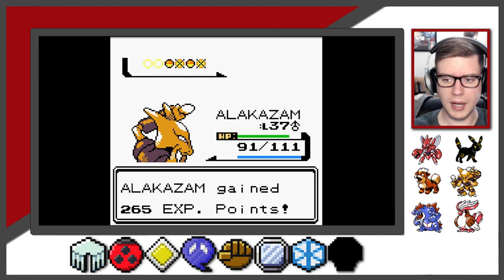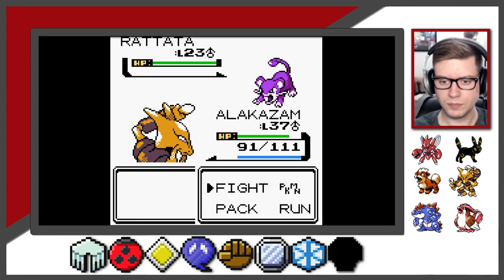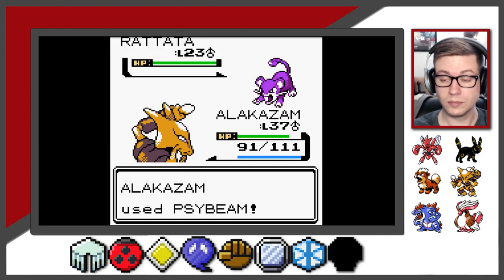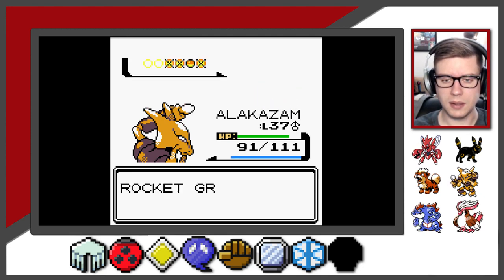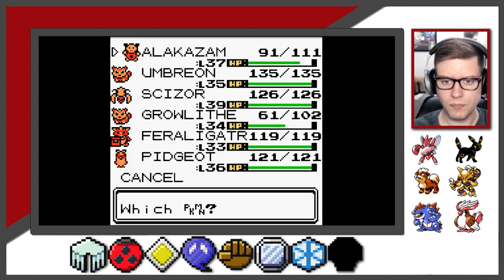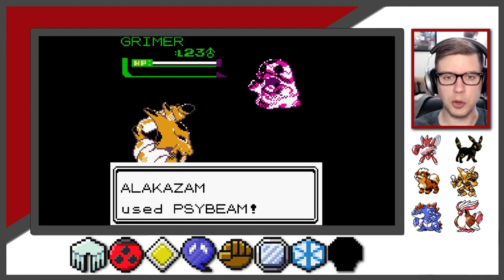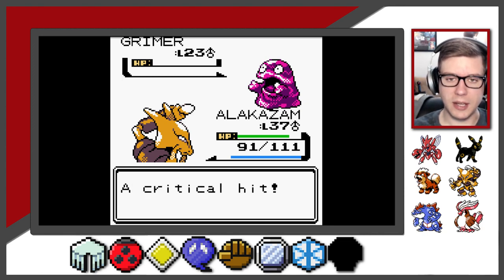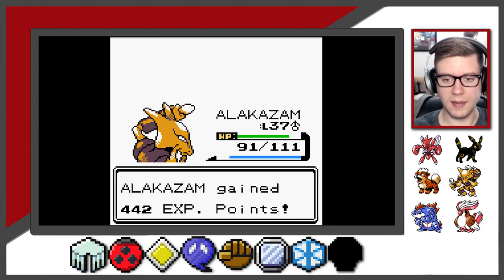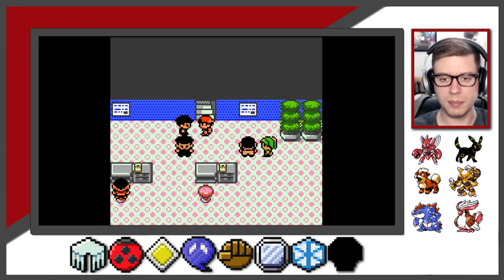I think Alakazam's the most powerful Pokemon I have in my lineup now as far as level, and naturally his attacks are going to be more powerful. Right at that one-hit KO. I brought this up in a previous video, but I'm going to try to do my best not to grind in between playthrough videos, just so that way we can have a little bit more drama when I'm taking on Gym Leaders. If I grind in between videos, I can just one-shot every single opponent, and that kind of takes the fun out of the videos.